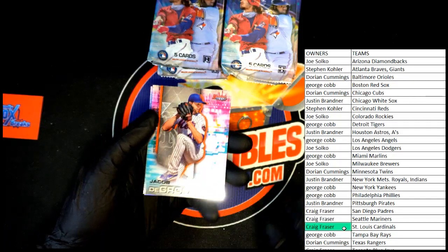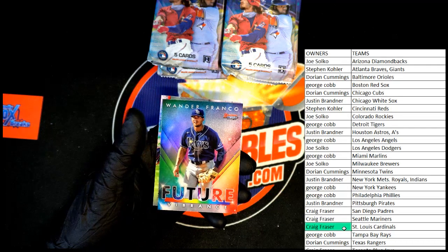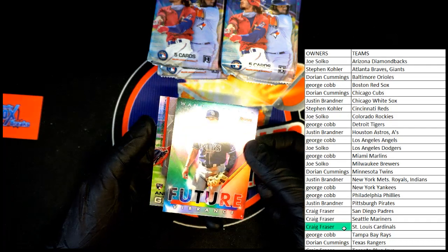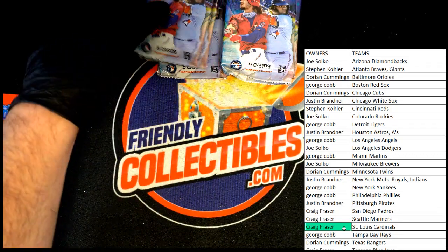I'm making a mess to the left. Jacob deGrom, Vaughn, JD Martinez. Ooh — Wander Franco Future Vibrance, another good one to get right there. Beautiful cards, I'm telling you. And I'm an A's rookie. Next pack.